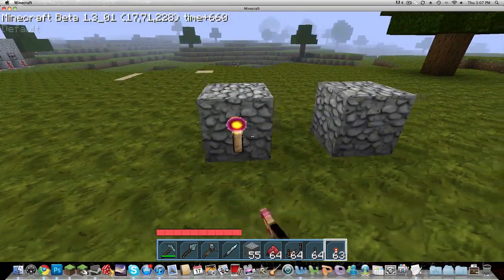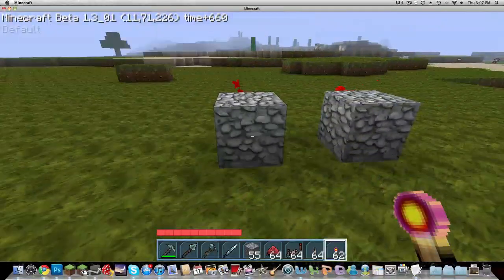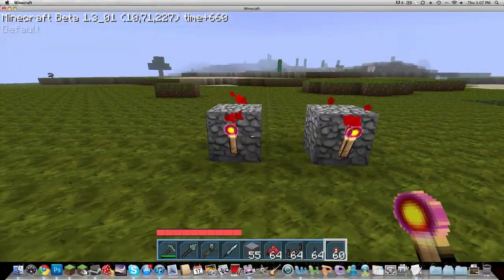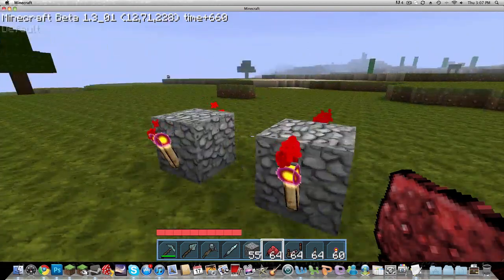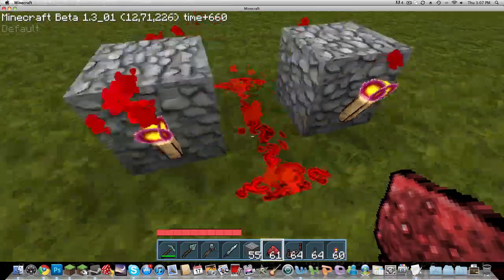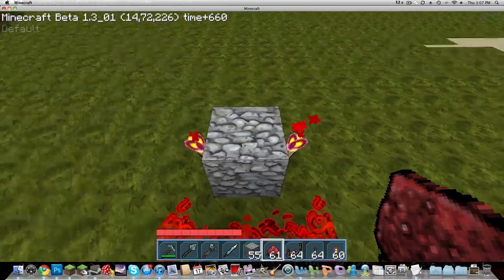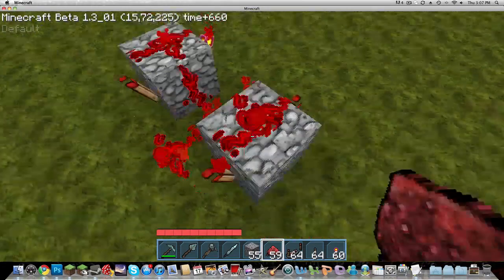And then all you have to do is put torches like I placed them here, so two on the front side, and then two on the back side. Or it doesn't really matter which side they are, you can have either side active. And then make a line of redstone down through the center, so there's three lines of redstone, so that it goes through like this. And then put some redstone on top like this.